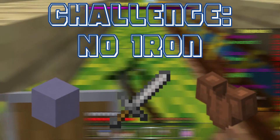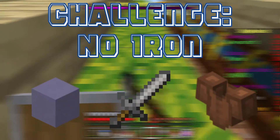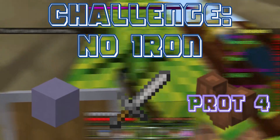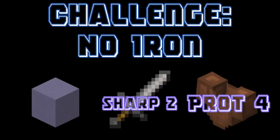So I put it in overpowered mode. In this mode, items like swords, leather, and blocks are a lot cheaper. Also armor has Protection IV and swords have Sharpness II, which is pretty ridiculous. So it makes it a lot harder.